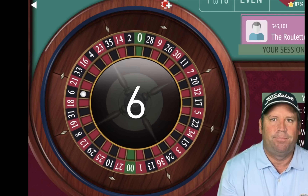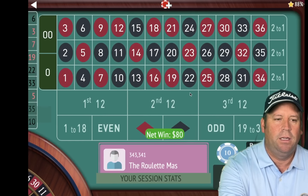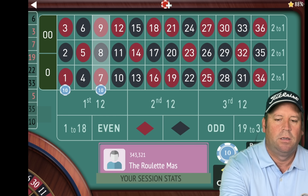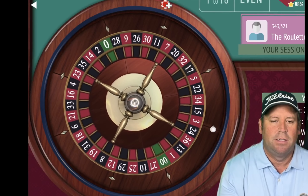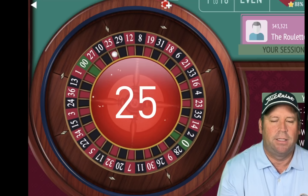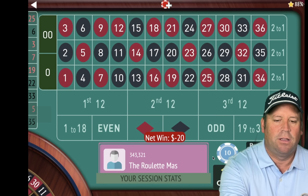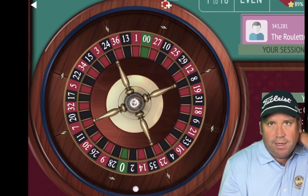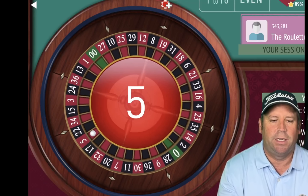That's a 6 black — that's good. We're up $40. We're going to be on either side of the 6 to start. Let's go ahead and spin. That's a 25 red — that's a loss. Let's go ahead and re-bet, add two more streets on each side of the 25 that we just hit. This is a really fun system — I'm enjoying it.